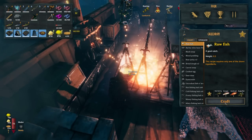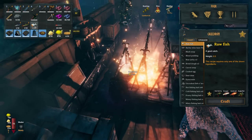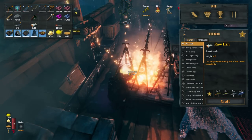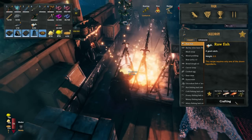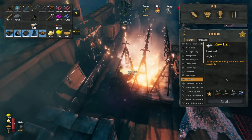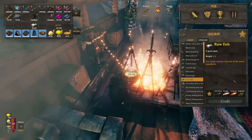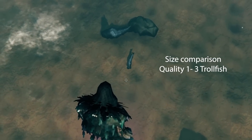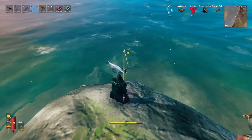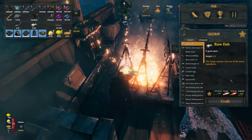If you visit the cauldron, you can turn fish into raw fish. Press craft and the fish converts — a quality one fish gives you one raw fish, while a quality two gives you four raw fish. A quality three tuna gives you seven. It's very important that you don't use higher quality fish for bait crafting — always save quality two and three for turning into raw fish, while quality ones should be used for crafting fishing bait.